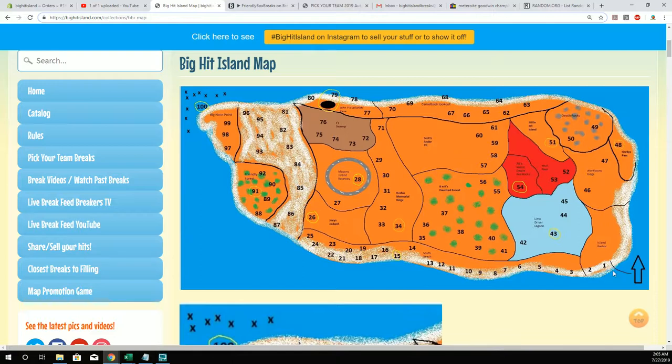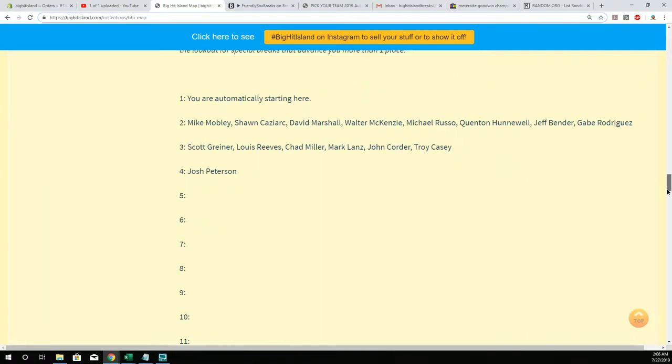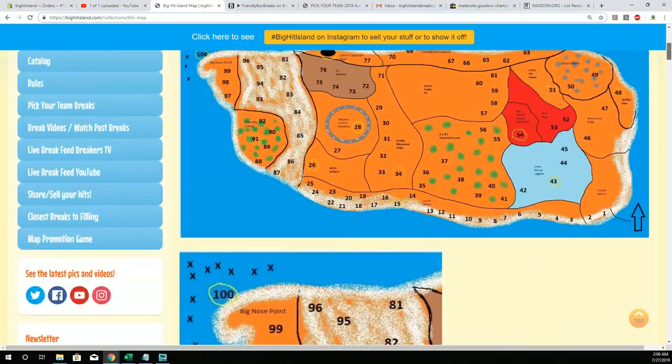Everybody starts in the number one space right here — number one, see that? That's where everybody automatically starts. So even if you don't see your name on our list down here, you're still in this number one spot. You just automatically start there. When your name pops out of the random, you're advanced to the number two space and so on.